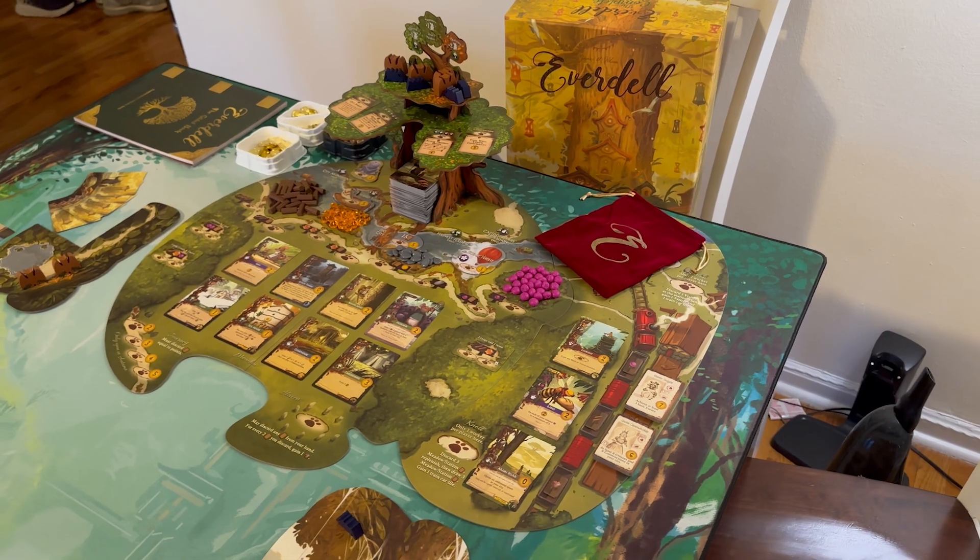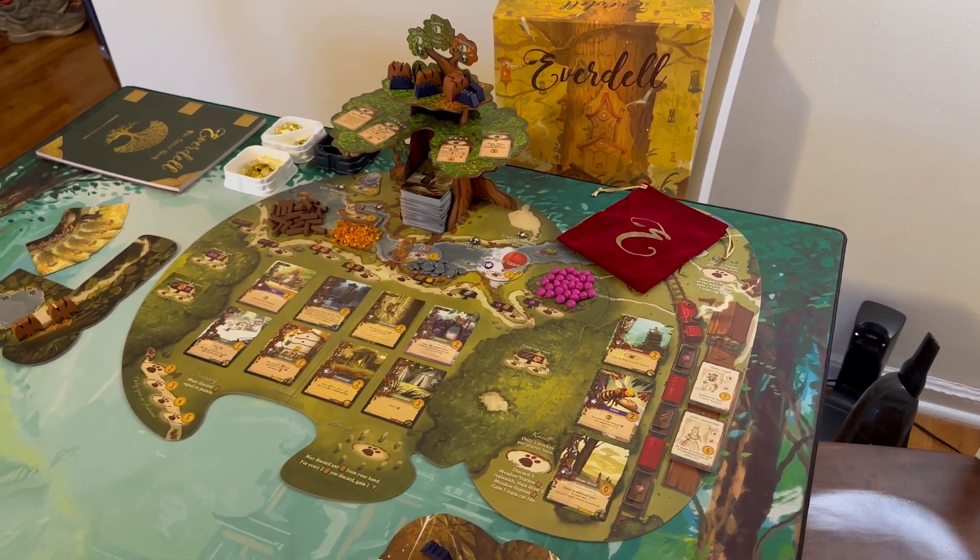Let's talk specifically about New Leaf. We knew some information going in from the Kickstarter review back in 2021, but let's dive into what we finally got to play. New Leaf adds to the world — every expansion so far adds a big modular piece to the board. We had Spirecrest for the mountains, Bellfair for the marketplace, Pearlbrook which took you underwater with frog ambassadors, and now Everdell has grown big enough to have its first official city, complete with a train station.